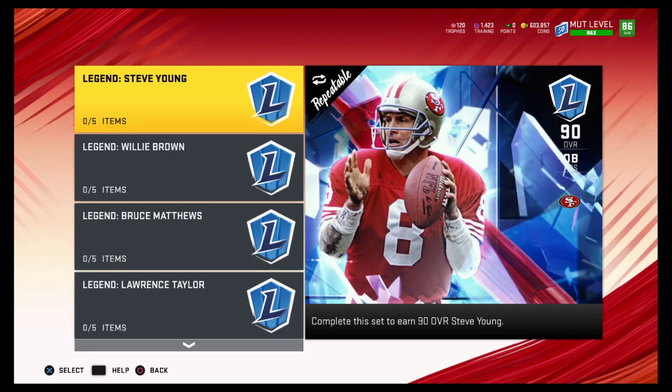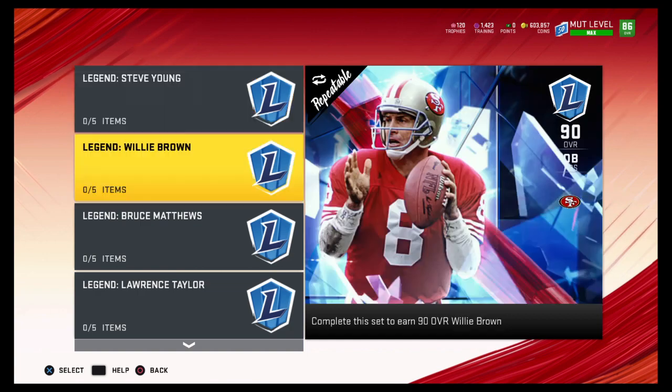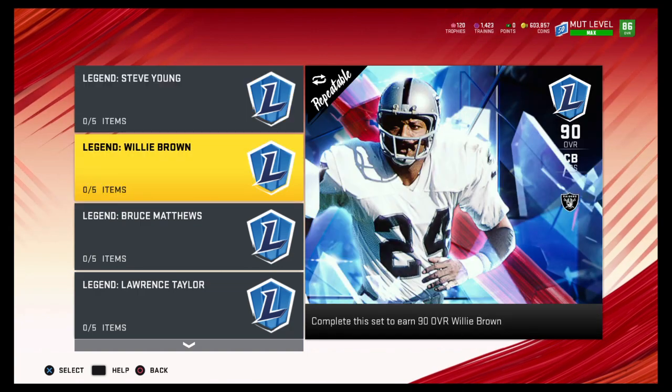You can go to sets, then legends, and here are the two new sets. Willie Lanier is limited time, so you have to pull him in packs.